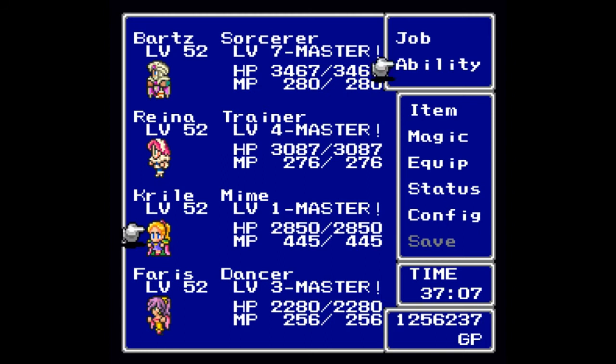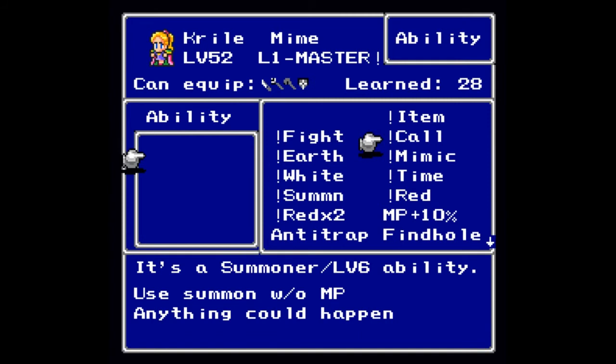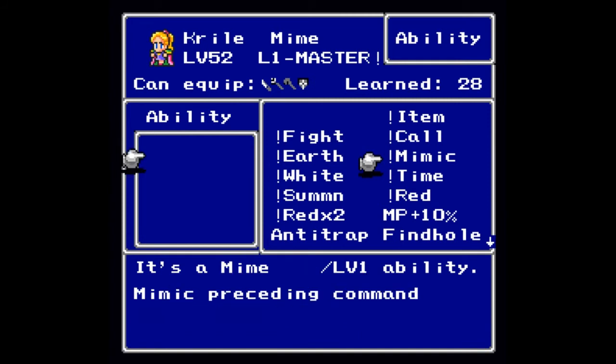Now it is time for the Mime — a complicated job to say the least. The Mime does not give you any stat bonuses; it works very similar to the base job class in that all the bonuses you would get for the base job class are brought forward. There's only one level to being a Mime, and of course the only thing you will learn is Mimic, which will repeat whatever action was done by whoever moved last. There are some exceptions — you can't use Critters, Dance, or Earth; if that happens the Mime will do a random action.